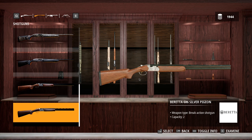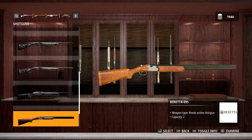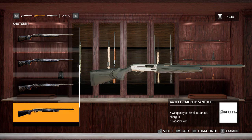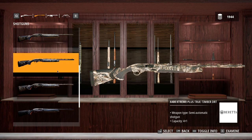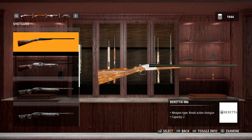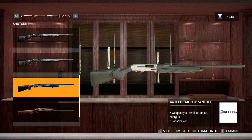They released a new weapon pack DLC and it includes seven brand new shotguns. We've got the Beretta 686 Silver Pigeon over and under shotgun in 20 gauge, the Beretta 695 over and under in 12 gauge, along with a bunch of different semi-automatic 12 gauge shotguns in a variety of patterns. A lot of them are very clean looking with good camo patterns, wood stock and composite stock options.